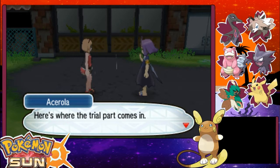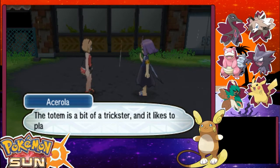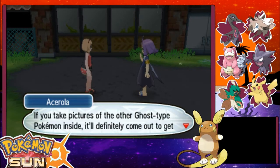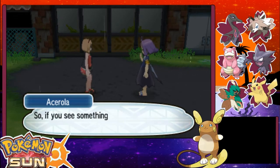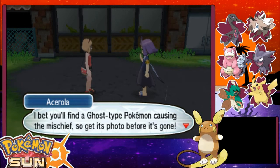You've got to find the totem Pokémon of this site and snap a shot of it with the Pokéfinder. Oh crap, I meant to do that in my spare time too — do more stuff with the Pokéfinder. I haven't done anything with it, so it's still just level one. The totem is a bit of a trickster and it likes to play hide and seek. If you take pictures of other ghost type Pokémon inside, it'll definitely come out. If you see something weird happening, try to check it out and get its photo before it's gone.